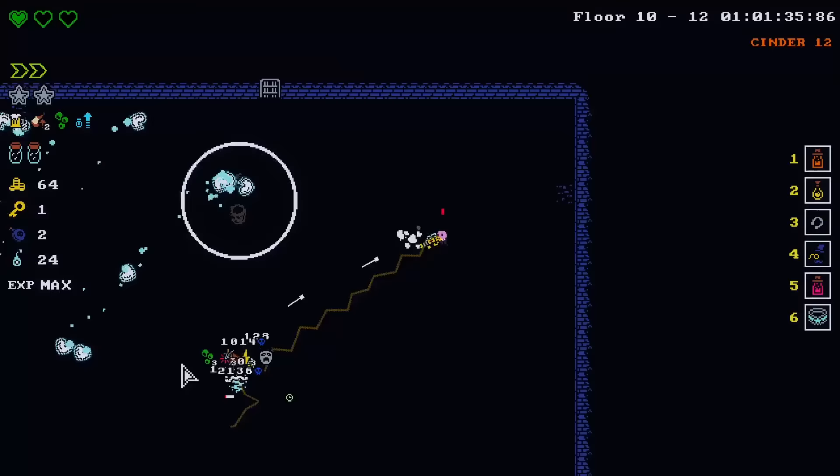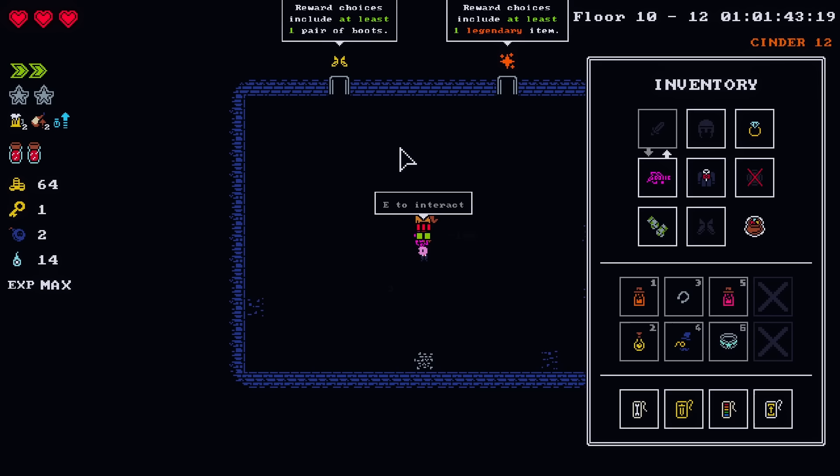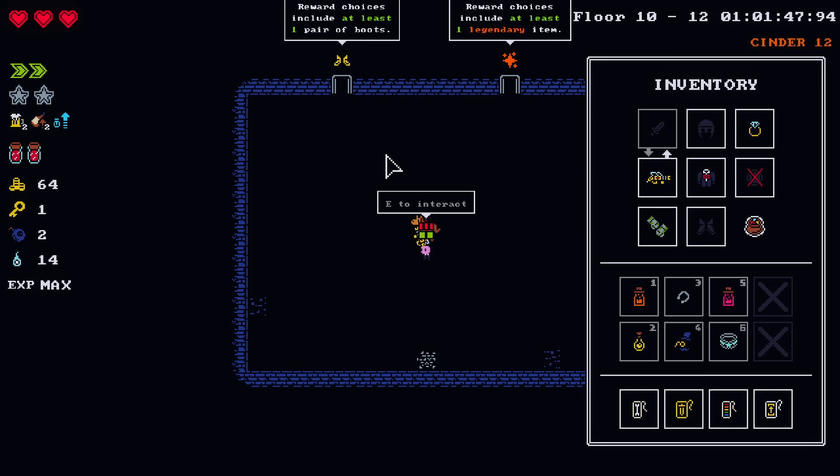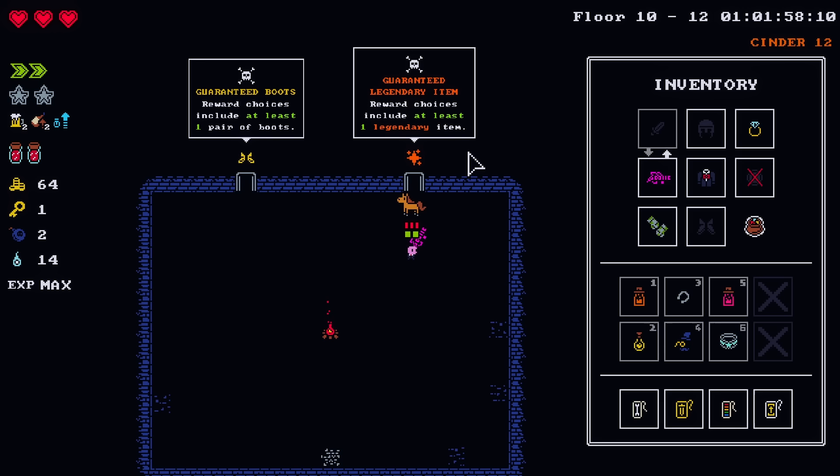I'm poisoned right now so I'm actually going to just heal here. That was unnecessary — it's fine, I was scared. A legendary item — we just gotta go for it. I'm going to continue to save my items because I got more bosses ahead of me. But man, we've been slogging. It's been rough, buddy. But we got a plus nine weapon — isn't that so cool?